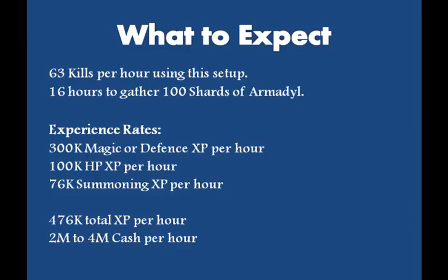What to expect while using this setup is 63 kills per hour, which means it will take 16 hours on average to gather 100 shards of Armadil. The experience rates are very good — you can expect either 300,000 magic or defense XP per hour, 100,000 hit points XP per hour, and 76,000 summoning XP per hour from the blue and crimson charms. This totals to 476,000 total XP per hour, and the cash per hour is 2 to 4 million depending on your boot drops.